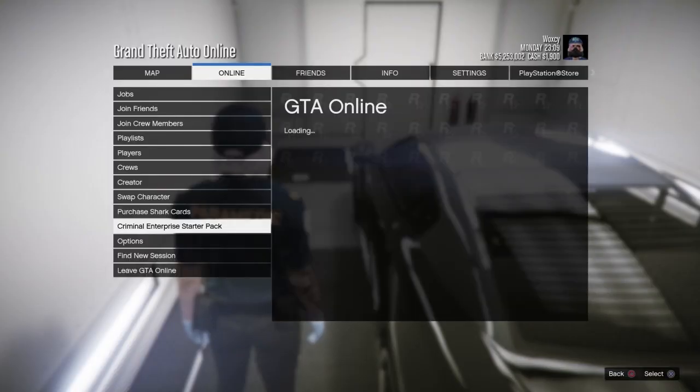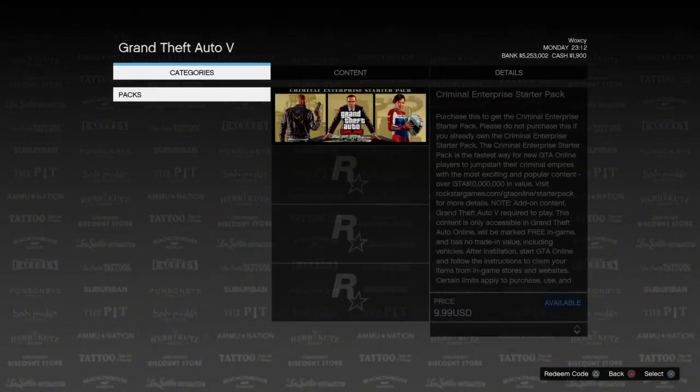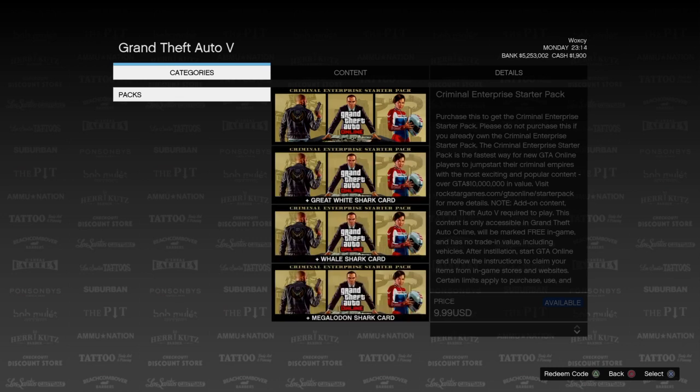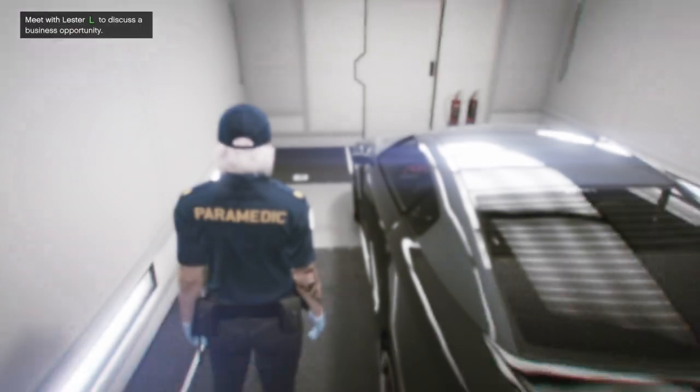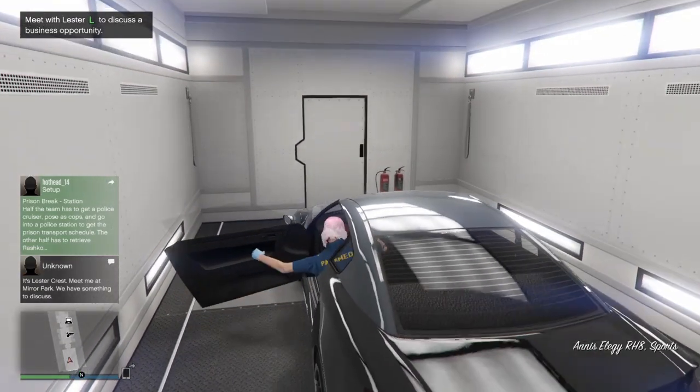Next, prime the criminal enterprise starter pack. At first it won't let you — the second time go ahead, hit purchase and let everything load up. This is where the glitch becomes a lot more consistent, so make sure you do that.